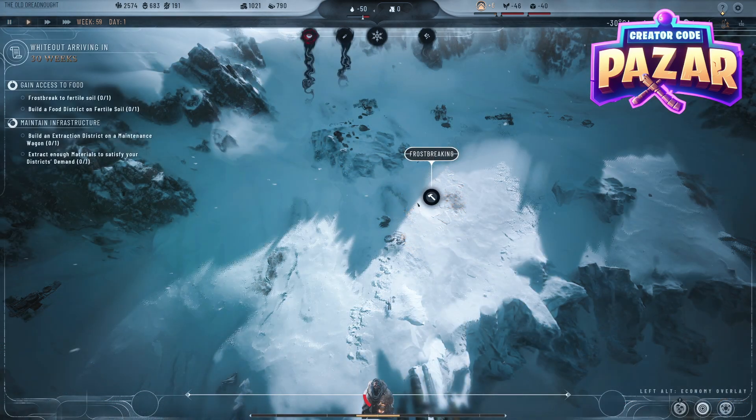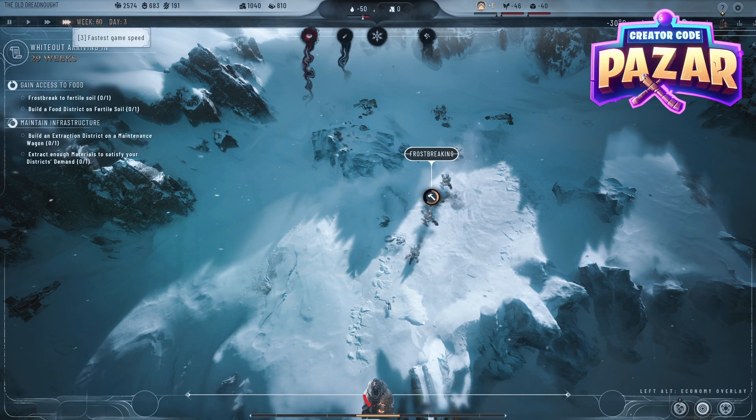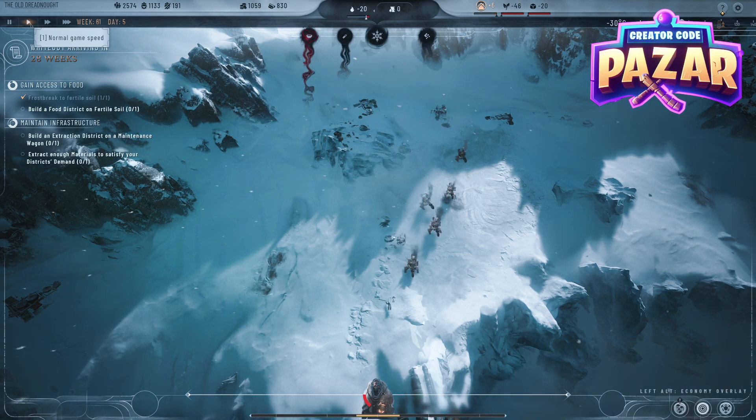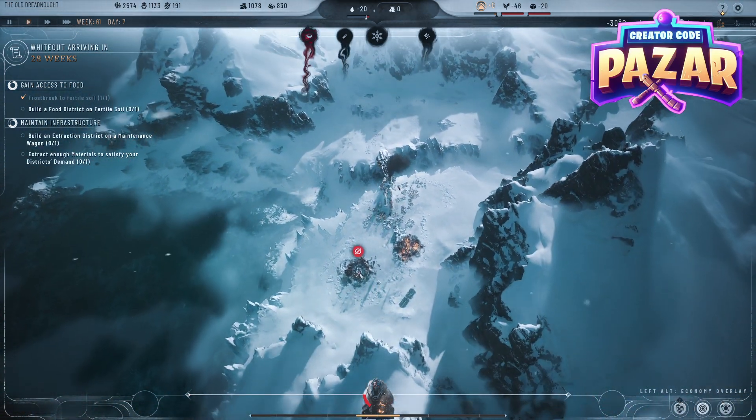After we do it, we want to just click all around the fertile soil, make sure that we have this land ready, and then we are going to start frostbreaking it. And there we go — we have fertile soil unlocked and now we can build a food district on it. I hope that helps you guys out, have a good day.